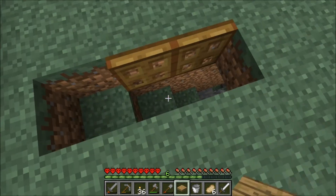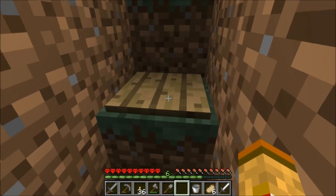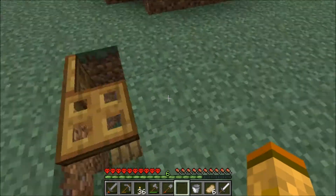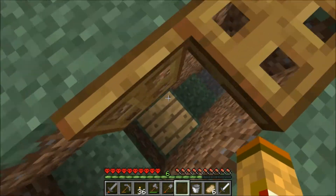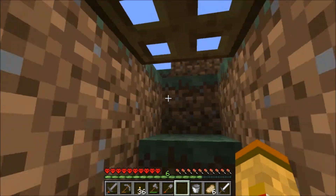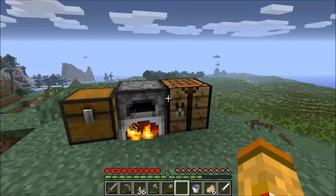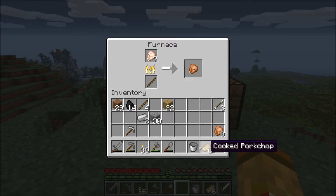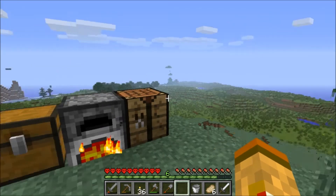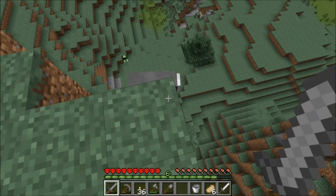Isn't that fancy? We've got our bucket, we've got two pieces of iron. I've got to go retrieve my stuff — I think it's there, yes, there's the torch. The creeper — sacrificial lamb. Okay, fair enough.